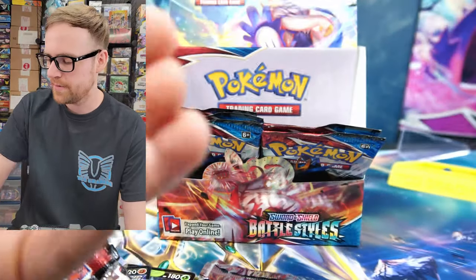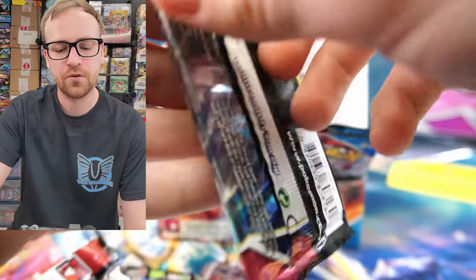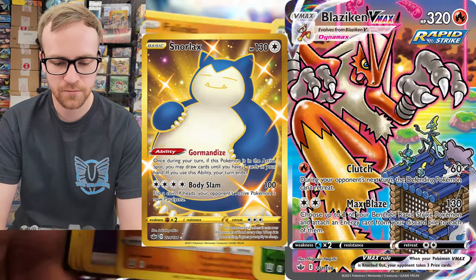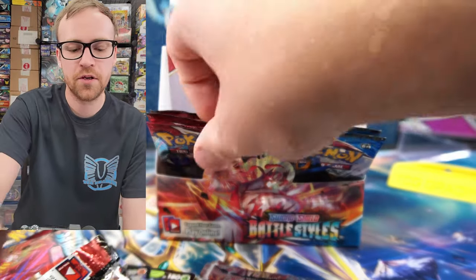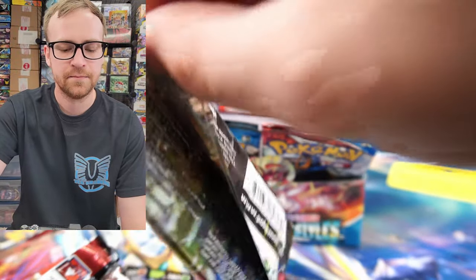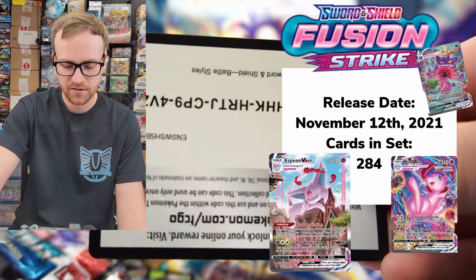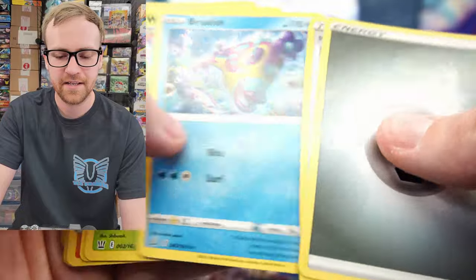Once they got through Sword and Shield base and all the way up through Battle Styles and introduced all the Galar Pokemon, you got to Chilling Reign right afterwards, which started to introduce some of the older generation Pokemon — the Blaziken VMAX of course. It really started to shift towards other regions and more popular Pokemon to start pumping out products and getting the hype coming back. After Chilling Reign you had Fusion Strike, which featured Gengar and Mew — obviously not geared towards the Galar region, but they had Altarts just like Battle Styles.